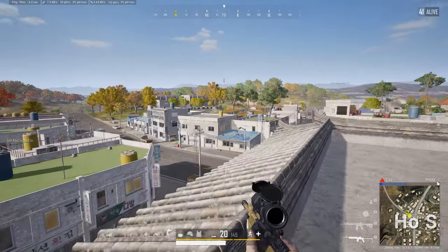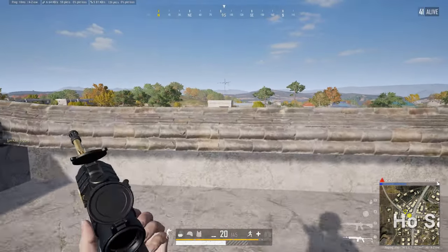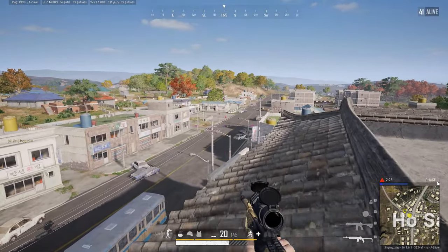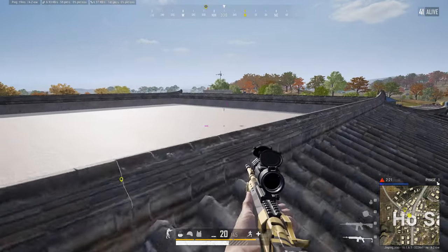So why would you want to do this? It gives you really good sight lines to fight the area northeast. If you vault up onto the sides, you can get good sight lines into pretty much the whole town. If you're fighting somebody at the edge of town, you have good crouch angles all around this roof.